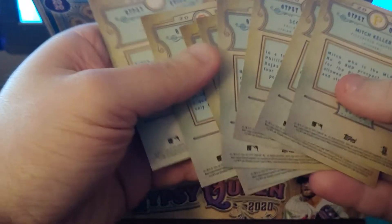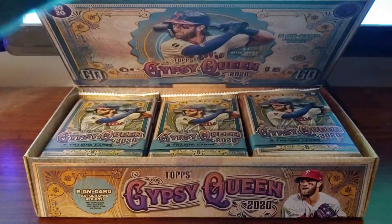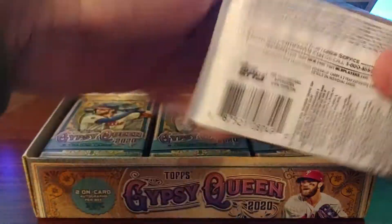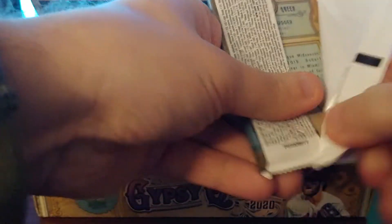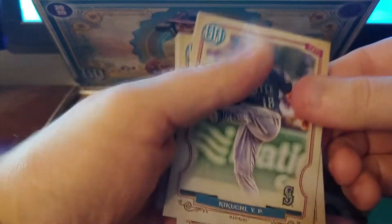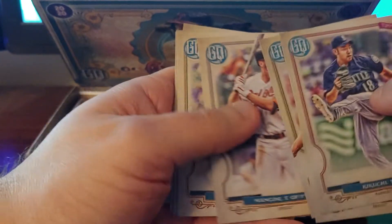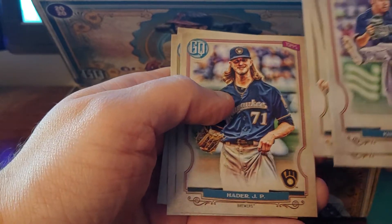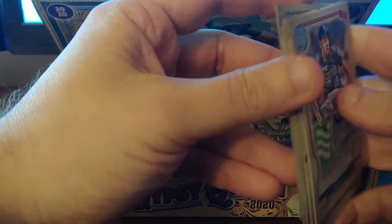I'll just take a look at some backs just to make sure nothing is a short print on the back. Let's try to look at the numbers — I don't see anything, so we'll go through these again afterwards just to be sure. Pack three: Kikuchi, Melancon, Nicholas, Shreve, Mancini, Kyle Hendricks, Hader, Freeman, and Robert Dugger.